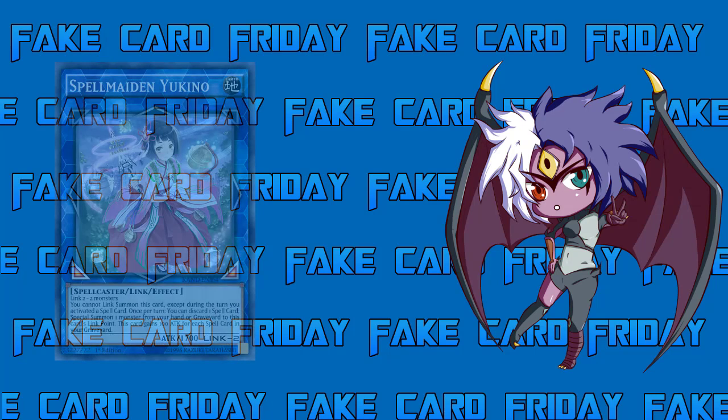Let's look at the second card for this episode of Fake Card Friday, made by the same person. This is Spell Maiden Yukino. She is an Earth Spellcaster Link Effect Monster with 1700 attack, Link 2, generic — made with just two monsters. Her link markers point bottom-left and bottom-right, so if you put her in your extra monster zone spot she opens up two zones for you and none for your opponent. That's pretty good.